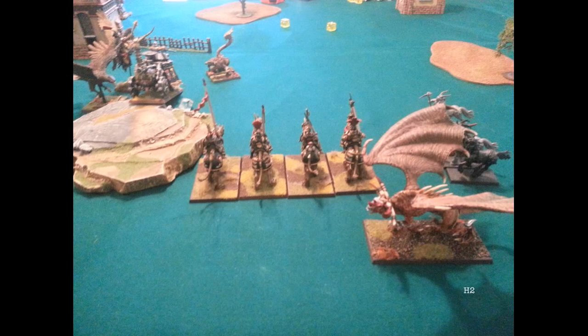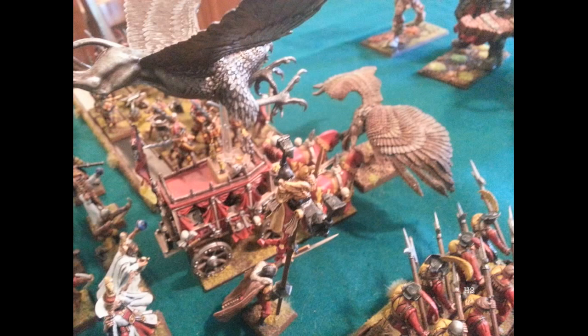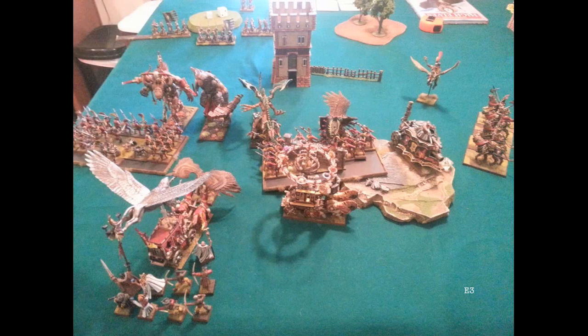Over on this side the dragon mage comes up to cast spells. The spells I was able to stop or just didn't do much. The eagle breaks the cannon and reforms to face my light council. After combat it's just a push — no wounds on either side. Empire turn three: I turned the steam tank around to shoot at his dragon mage. Captuses caught fleeing fast cav, then turned and reformed. The eagle was blocking the steam tank — that's why it's there. I charge harberdiers into one eagle, and the other harberdiers into a frost heart phoenix.